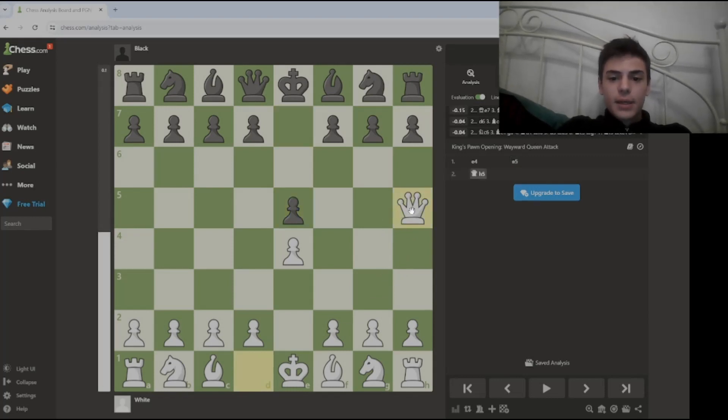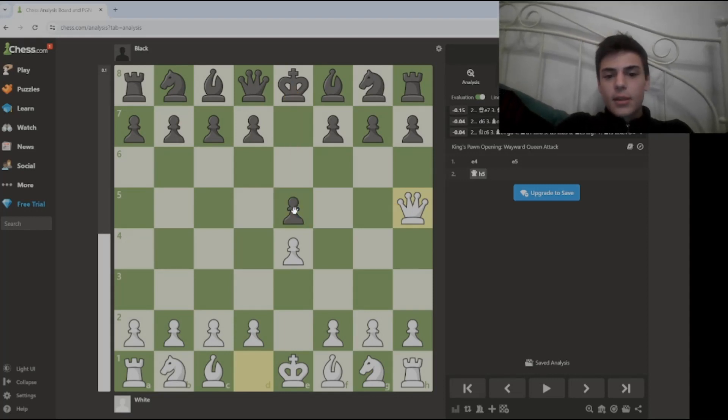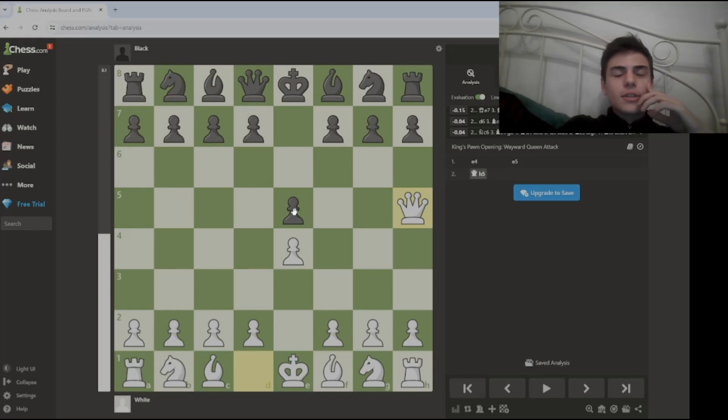Why are you doing it? Because you're attacking this pawn and potentially checking the king. And so many people here who are new to chess — almost everybody — they play g6. Why? Because they want to attack the queen.